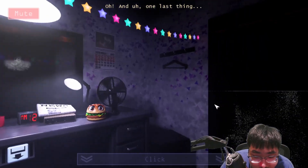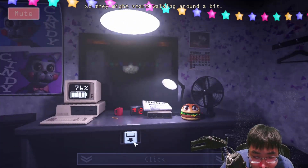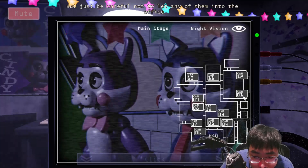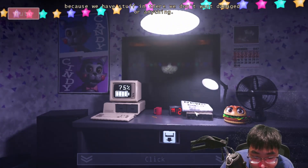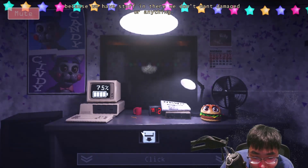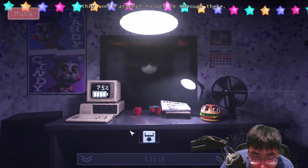One last thing — the animatronics aren't completely turned off at night, so they might start walking around a bit. Just be careful not to let any of them come into the office, because we have stuff in there we don't want damaged. Don't bother with the ticket booth door though — they won't attempt to get in through there. That should be all. You'll hear from me again on your next shift. Have a good night.